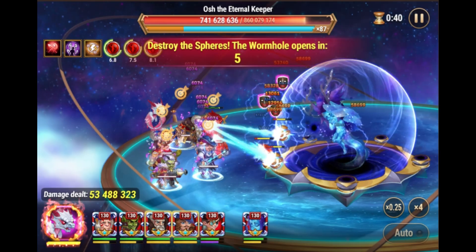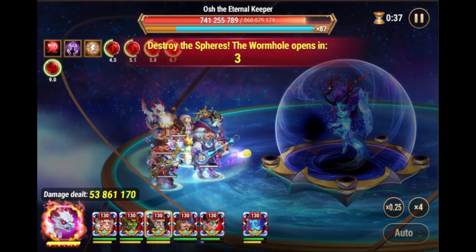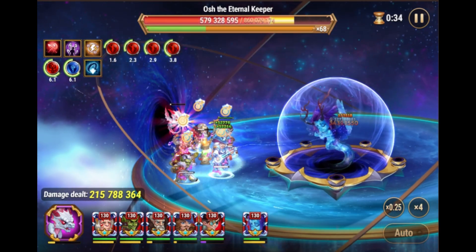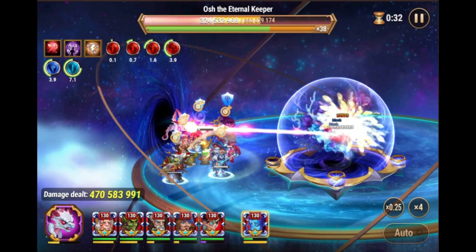Get the armor penetration buff from Isaac. After Sebastian plays his guitar and you see music symbols around him, activate Sebastian, Cornelius, Albus.